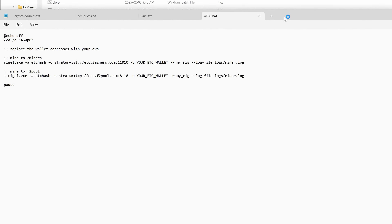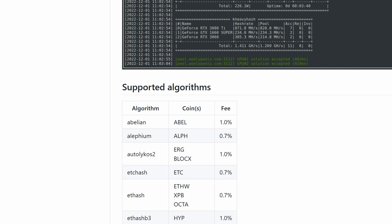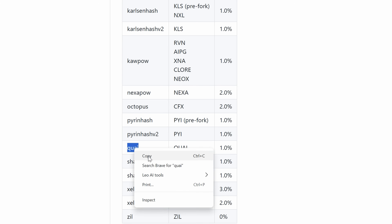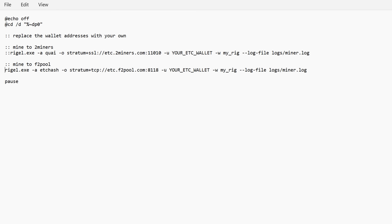Open up the new bat file to edit it. We need to change the algorithm from EtcHash to 'kwai' — that's the algorithm name in Rigel Miner, and you'll want it lowercase. Also note the colon syntax: lines with double colons are commented out. Make sure the correct line (without SSL, in my case) is the active one, or it'll default to nothing and won't work.